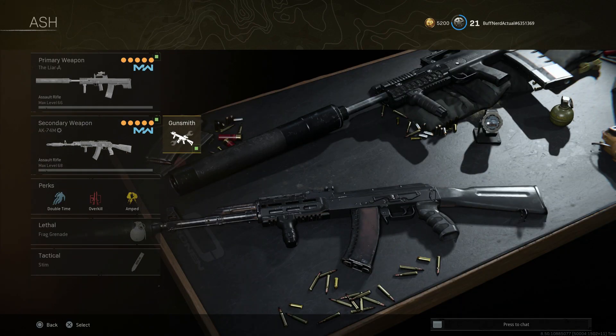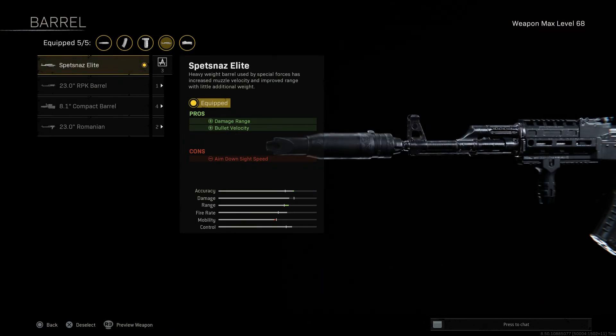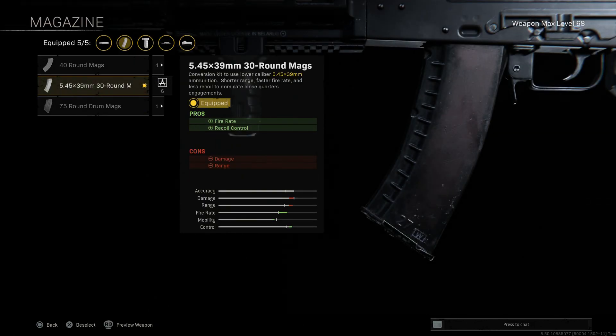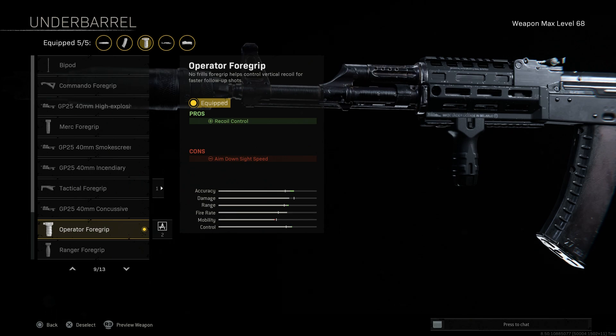For my secondary I'm running my AK-74u build, heavily inspired by what Kazoo and Dill used to run. I have the Monolithic suppressor, Spetsnaz Elite barrel for damage at range and bullet velocity, Tac laser for increased ADS speed, no optic, no stock, and the 30-round magazine of the 5.45x39mm for fire rate and recoil control. The Operator Foregrip for the underbarrel — I've been really favoring this. It helps with recoil control, and despite a slight ADS penalty, you get no movement speed penalty, so it works out really well.